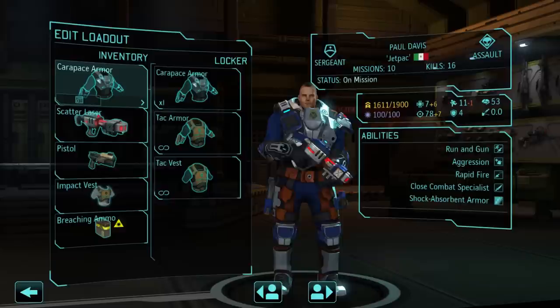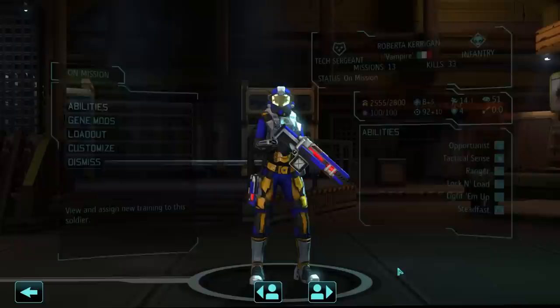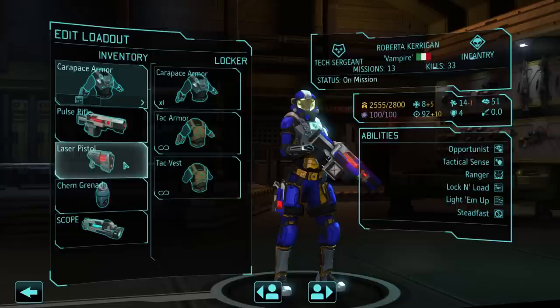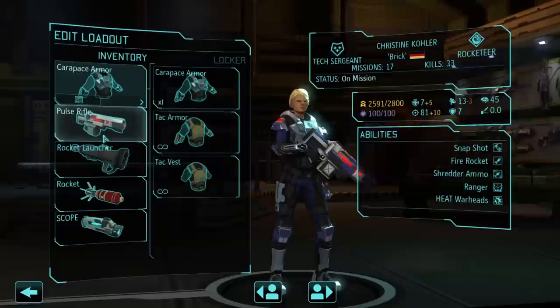We'll either take Sprinter later or consider the mech route. Roberta Kerrigan, a.k.a. Vampire: Parapit Armor, Pulse Rifle, Laser Pistol, Chem Grenade, and a Scope. And we're bringing Brick as our Rocketeer: Parapit Armor, Pulse Rifle, an extra rocket, and a Scope.